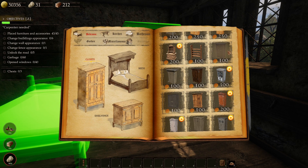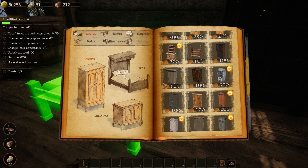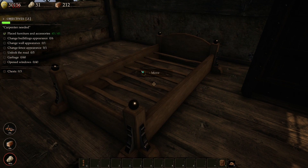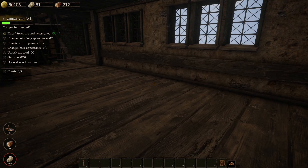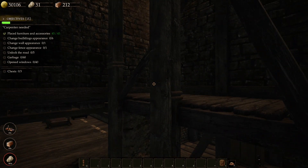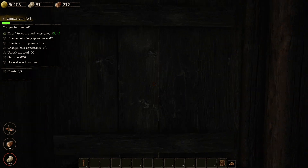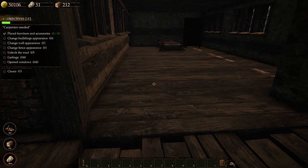I sure do need a lot of cupboards around here. Well, I guess they don't have closets, do they? I don't think I've done this one — that's neat looking. Interesting. Run upstairs — there's got to be more, maybe. I don't remember this — nope, can't go anywhere up there. I guess that's it. We've placed all the furniture. Change buildings appearance.